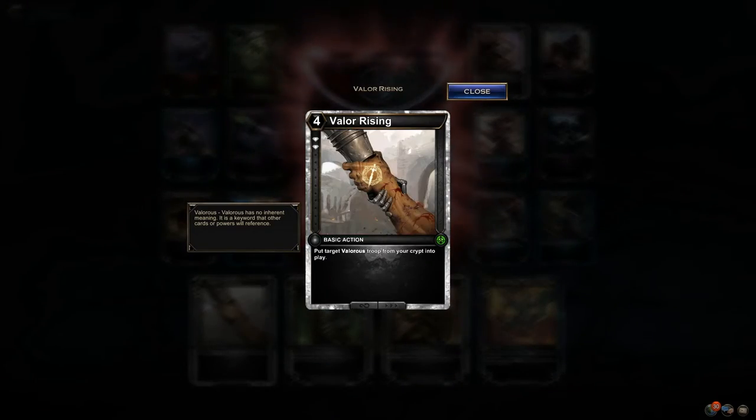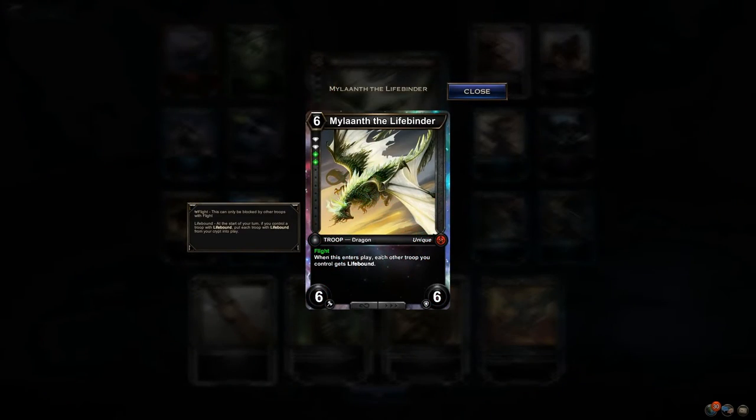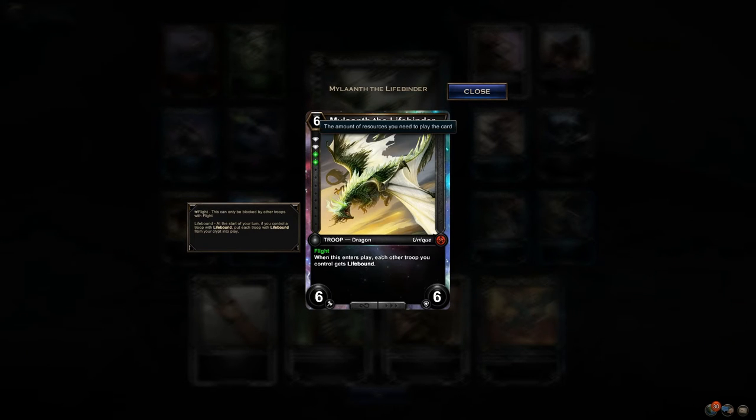Valorizing: put target Valorous Troop from your crypt into play — that's neat. Melanth the Lifebringer — 6/6/6. When this enters play, each other troop you control gets Lifebound. At the start of your turn, if you control a troop with Lifebound, put each troop with Lifebound from your crypt into play. Obviously 6/6/6 is cumbersome and it doesn't impact the board when it hits — it's not like Uranaus. Maybe PvE equipment will have some on-play effect, because when you play something at six threshold you normally want it to do something immediately. But I'm not complaining, because you also get a legendary chest!